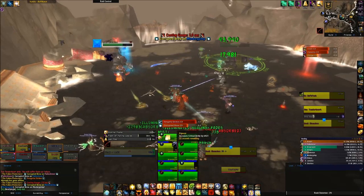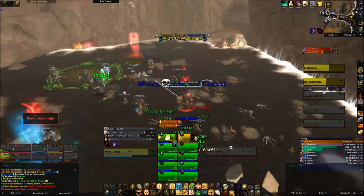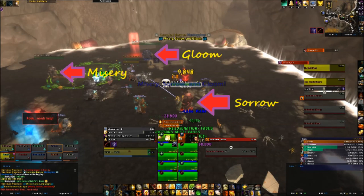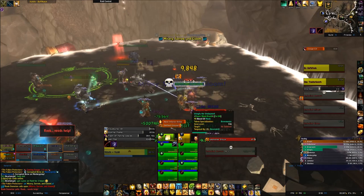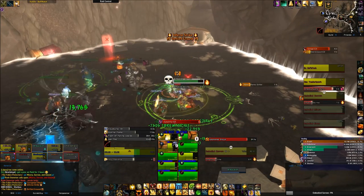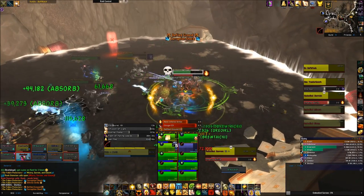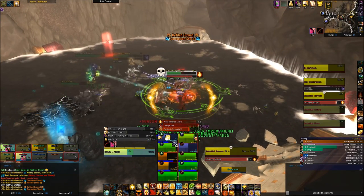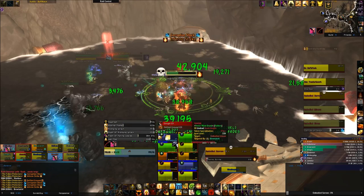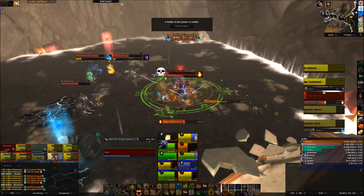Stonetoe's Desperate Measures phase is that he disappears and summons three adds called Embodied Gloom, Misery, and Sorrow. You have to kill all three before you can go back to DPSing Stonetoe. Gloom chucks out Corruption Shocks, which are bolts that hit people for 200k and anyone within 4 yards — it is interruptible. Misery must be tanked by the Stonetoe tank and does a frontal cleave smashed to the ground called Defiled Ground, so just don't stand in front of him and make sure he's tanked.